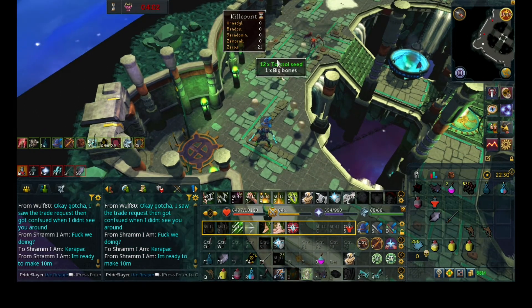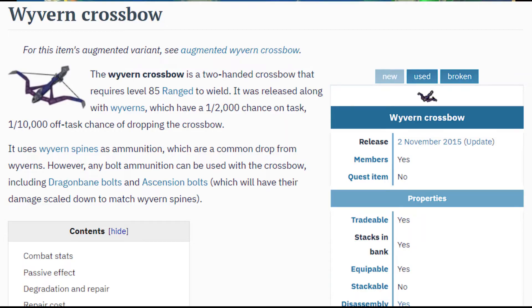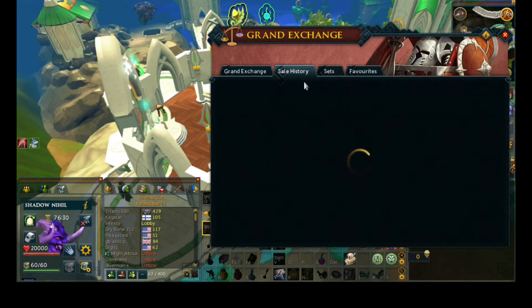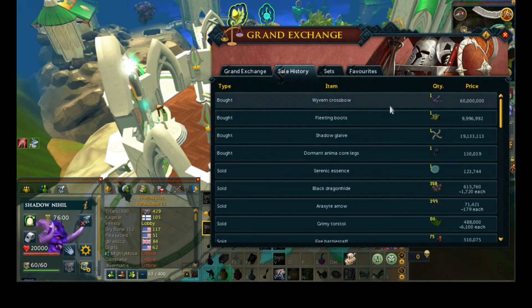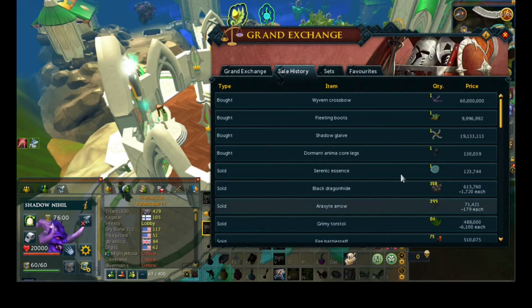We just bought our Wyvern Crossbow for our friend — it's a nice Tier 87 crossbow, it's pretty great. And then we're also going to buy them some Fleeting Boots so their Rapid Fire ability can be used while they're moving, because I plan on teaching them Nex soon.